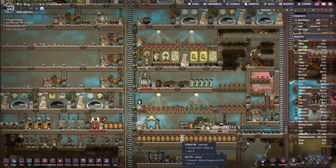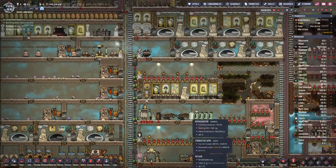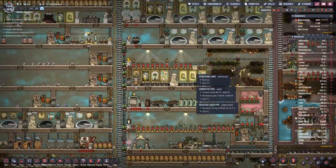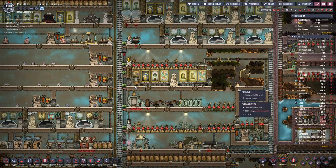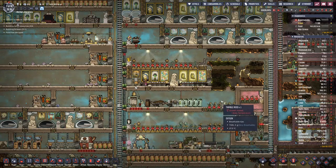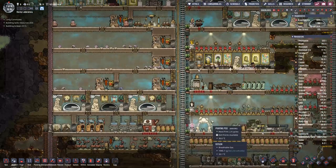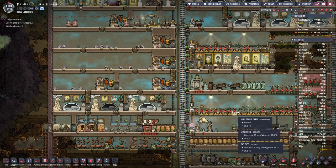I guess we can add a few more duplicants to our base. We have one bed empty, but of course we can add more beds — we have the space for it. We have three tables left open. So I think we shall add three more duplicants, if we can come across ones that have good traits.